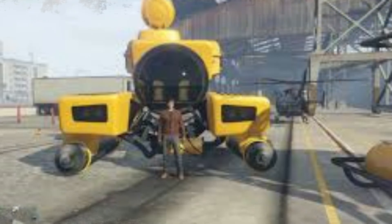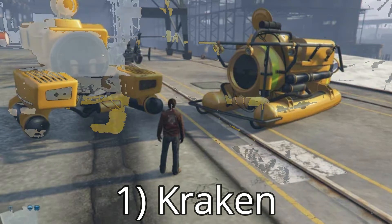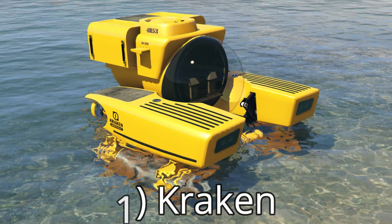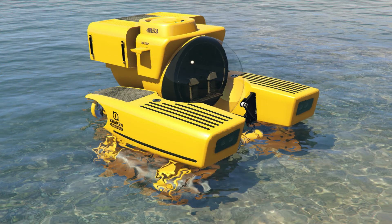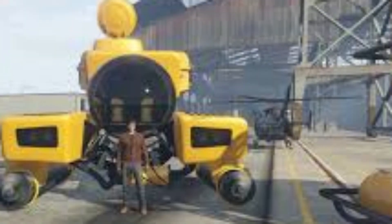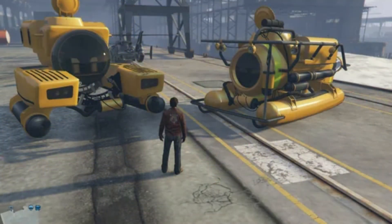Number 1: Kraken. Sadly, this submersible is ridiculously slow by GTA Online standards. The Kraken is very difficult to control underwater since it's a big and bulky vehicle. It also lacks offensive and defensive upgrades, which is a major detriment in today's metagame. The Kraken was clearly made for a different time period in the game's life cycle.